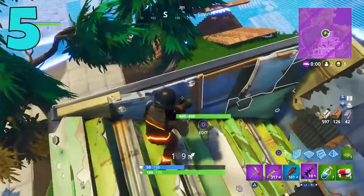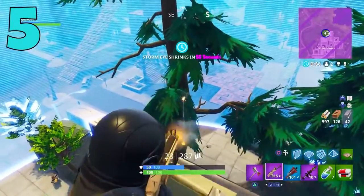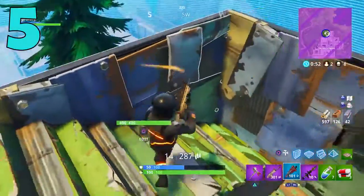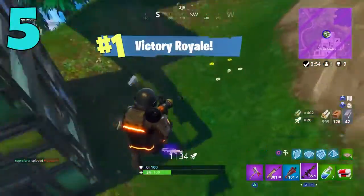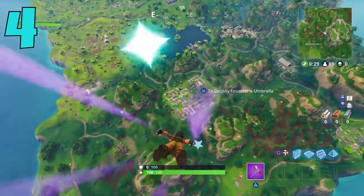Or you might not be in a base at all — having a bright pink suit on isn't going to help you at all. Again, this isn't a huge deal, that's why it's at the five spot. It's just one of those things to think about if you are really struggling — it might give you just a little advantage.